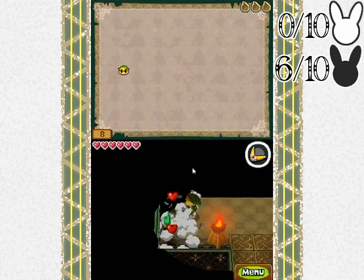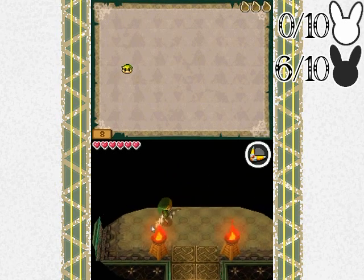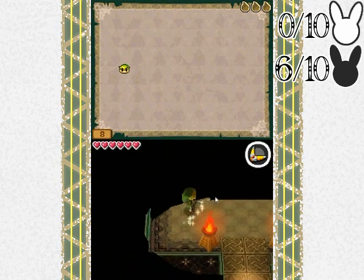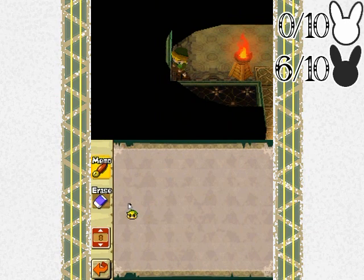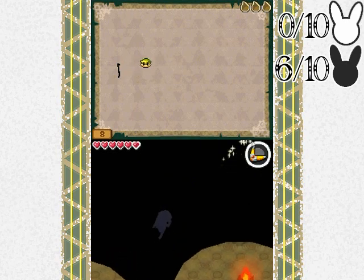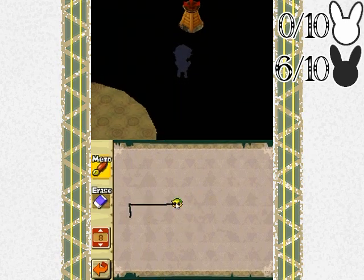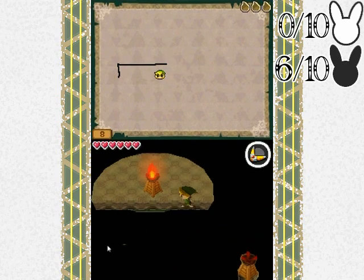Look at our map on the top screen - we don't have a map. Well, the idea of the darkness is to obscure your location, so of course you don't have a map because the map would defeat the entire purpose. However, we could draw our own map - that is the idea of this place. What I like to do is push myself along the edges of walls until I find a spot that doesn't have an edge, then draw a line straight across. That's how I doodle my maps.